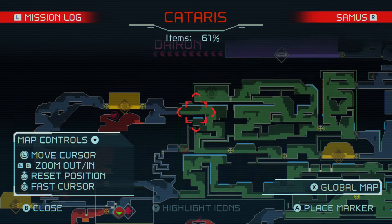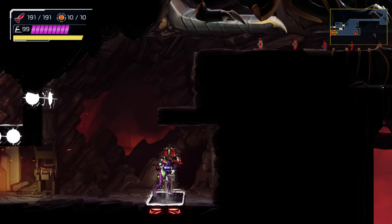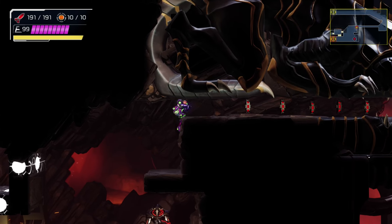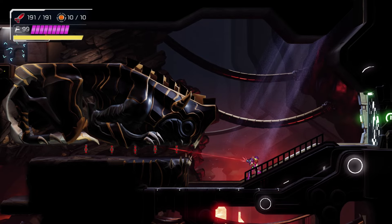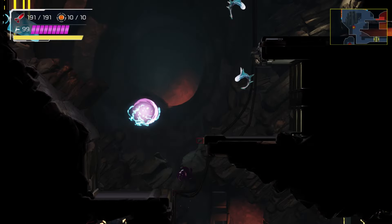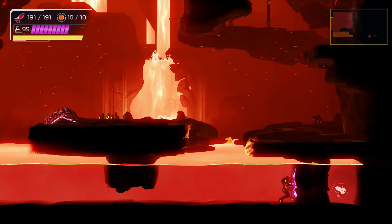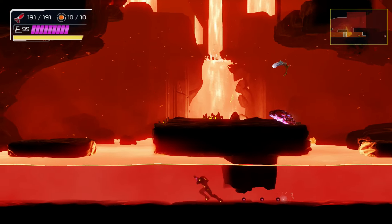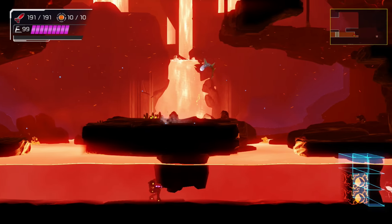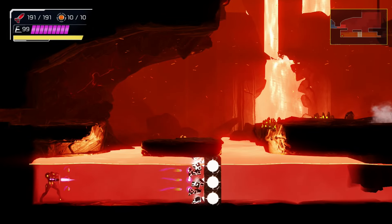We'll kind of meander our way out. There is a teleporter - I might take that teleporter to get out a little bit quicker. There is one area we haven't gone to yet. Speed booster - guess so. Okay.